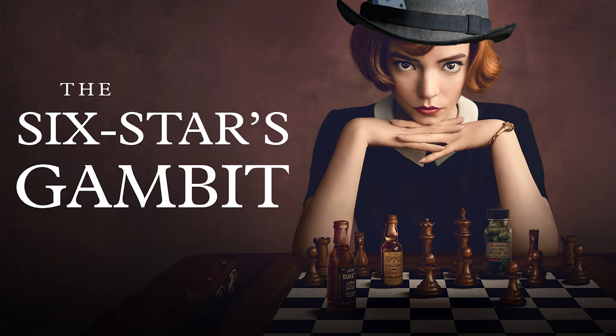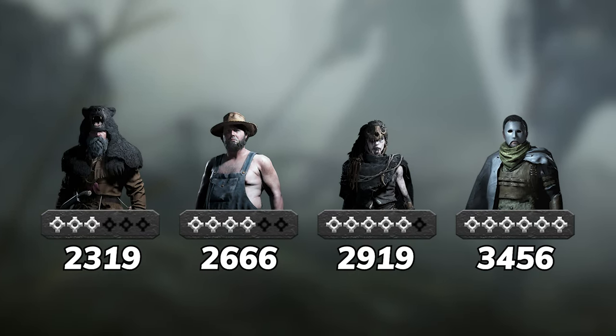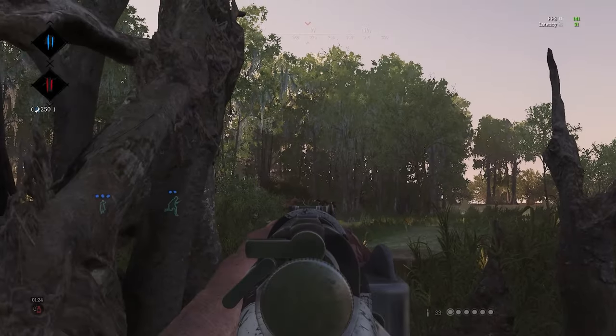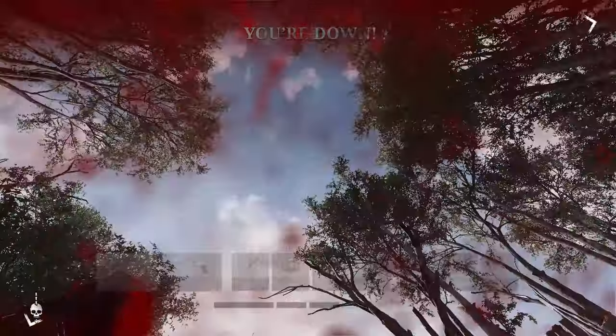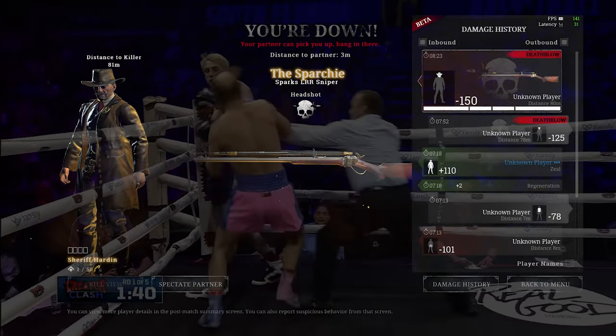Hunt utilizes a modified ELO system for its matchmaking, and every player has a number of hidden rating points based solely on who they kill and who kills them. When you kill an enemy player, your points go up, and when you die to an enemy player, your points go down. How many points you gain or lose is dependent on the ratings difference between you and the other player.